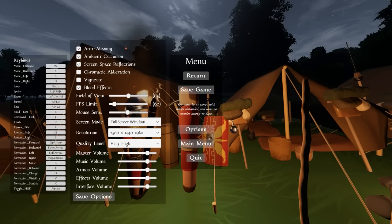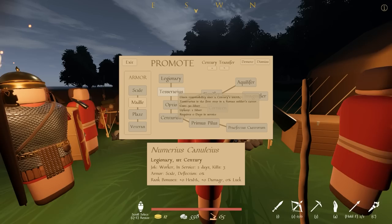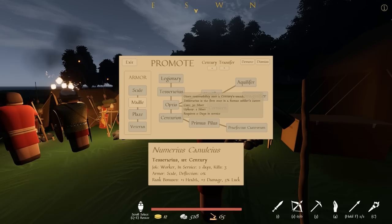This game — look at the moon, how pretty. Dawn and dusk are really dark, but now that it's nighttime you can actually properly see. We can see how many kills they've gotten. I need a man with kills. This guy's got three kills. Numerius Canulius — now he's a Tessarius, which is the first step in his career.